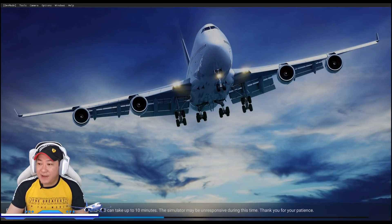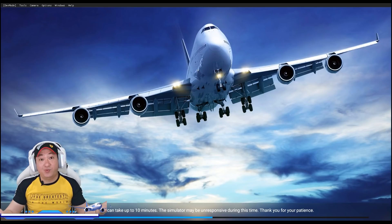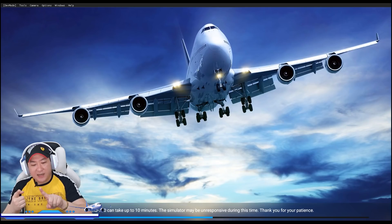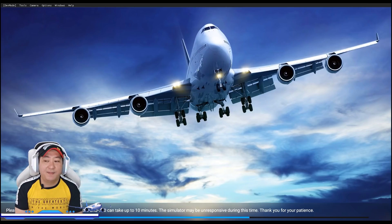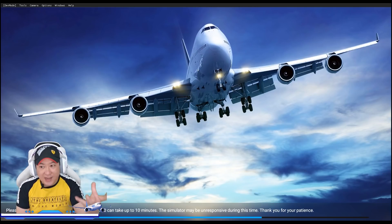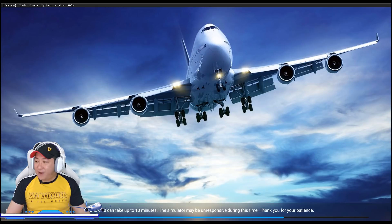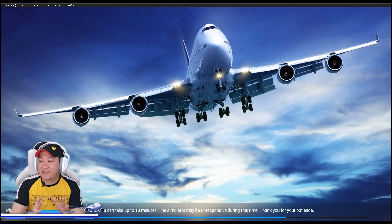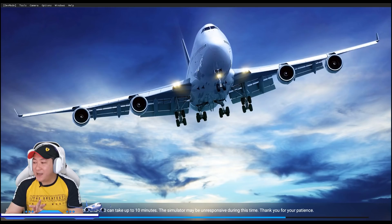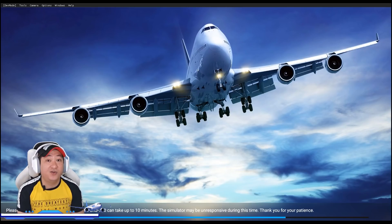Pesawat ini sebenarnya pernah dipakai oleh Indonesia, tapi akhirnya dikembalikan — bukan seri 700, kalau tidak salah serinya adalah yang seri 1000. Apa bedanya CRJ 500, 700, 900, dan 1000? Bedanya hanya di kapasitas penumpang: seri 500 itu 50-an orang, 700 itu 70-an orang, 900 itu 90-an orang, dan 1000 itu 100-an orang. Pesawat ini adalah pesawat terakhir yang menggunakan spare part dari Mitsubishi — bukan yang mobil, tapi untuk pesawat. Pesawat ini pertama kali terbang tahun 1999, dan ini termasuk kategori pesawat jet regional.